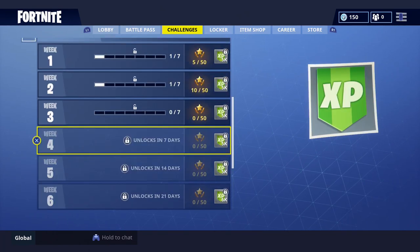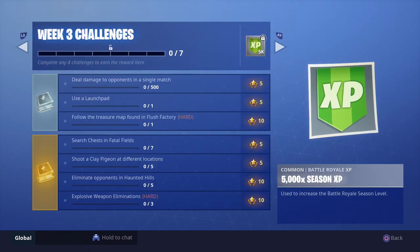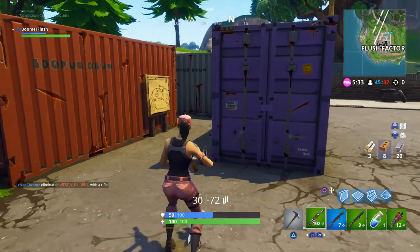Hey guys, this is Eric. Today I'm going to quickly run down the Season 5 Week 3 challenges. The two big ones are the treasure map in Flush Factory and then you have to shoot some clay pigeons at different locations. First I'm going to do the treasure map.